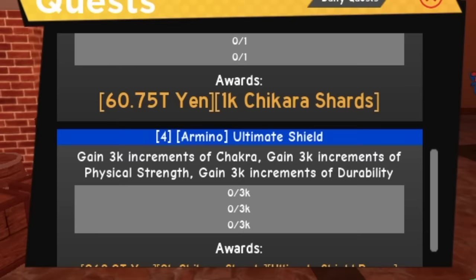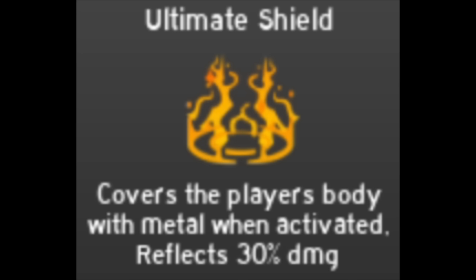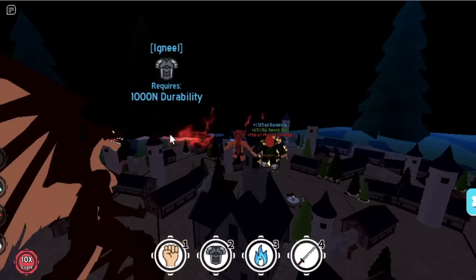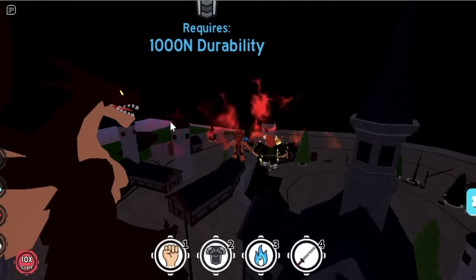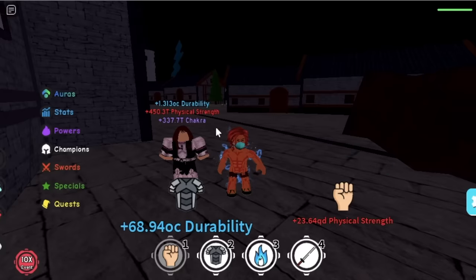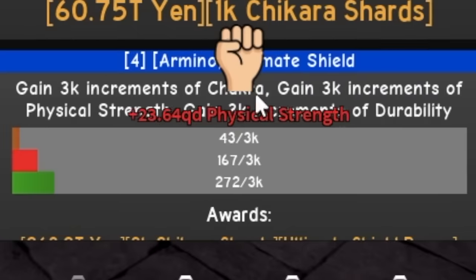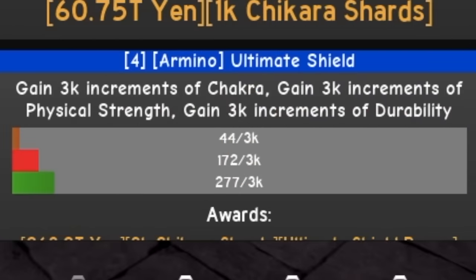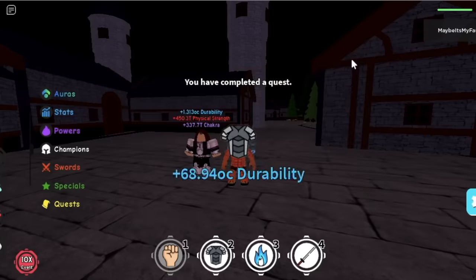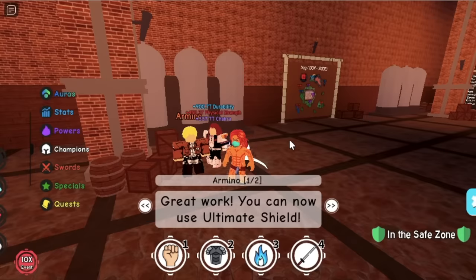Next up, Armino will ask you to gain 3,000 chakra, physical strength, and durability — again, in increments. For the reward, the Ultimate Shield reflects 30% damage. It only reflects but doesn't increase your defense. A tip here: go to a durability training area, and you should have Ochako — why? Ochako trains all of those stats: durability, chakra, and strength. That is the best champion. Being in a durability training area, you can train your durability and punch, or just use the chakra pose to increase your chakra. I suggest you focus on chakra first because that is slower.